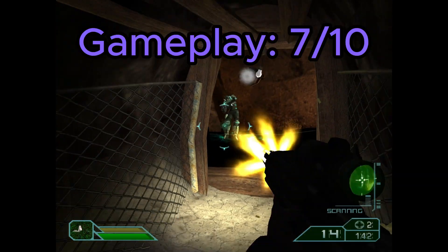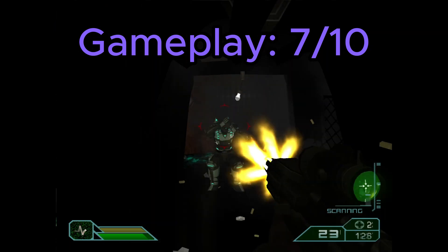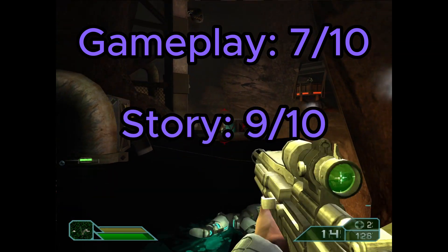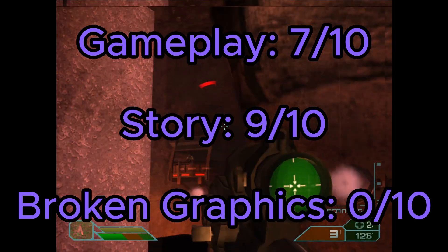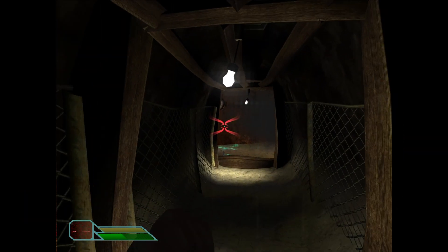Rating time. I give a 7 out of 10 for the gameplay — I enjoy the variety of guns and being able to transform between human and mutant. I give a 9 out of 10 for the story; I really enjoy the concept of conspiracy theory, so this one really tickled my fancy. I give a 0 out of 10 for the broken graphics, even though it was 100% my fault. In conclusion, I quite enjoyed shooting my way through Area 51. It does make you think about what really goes on behind those walls.